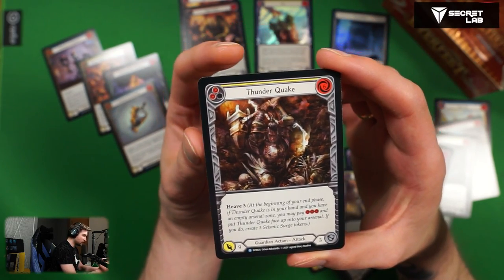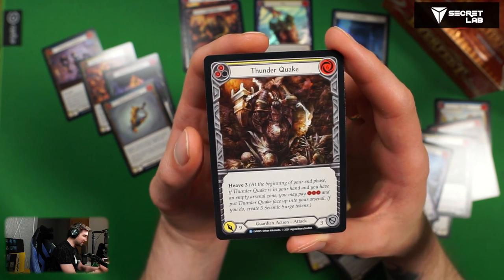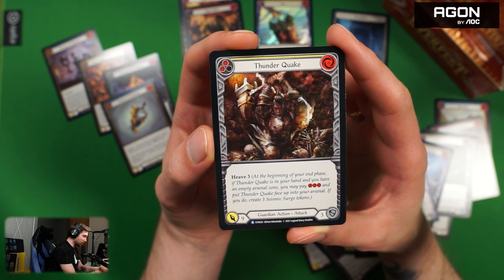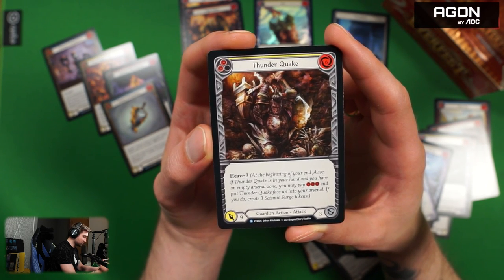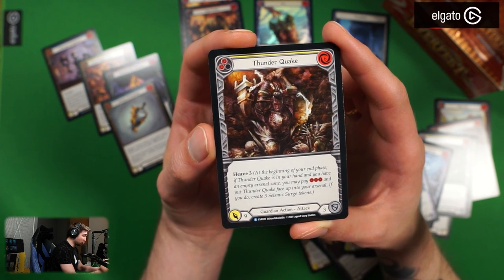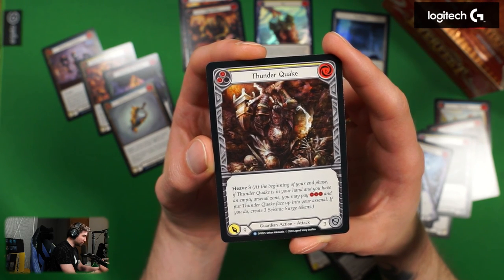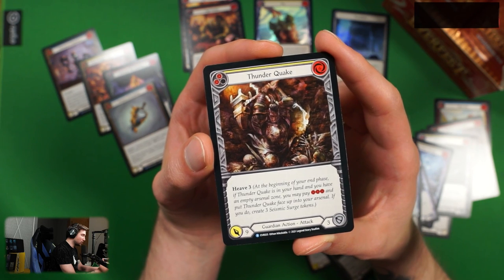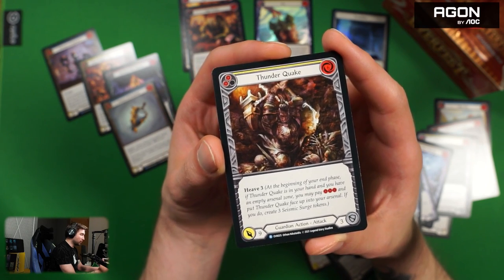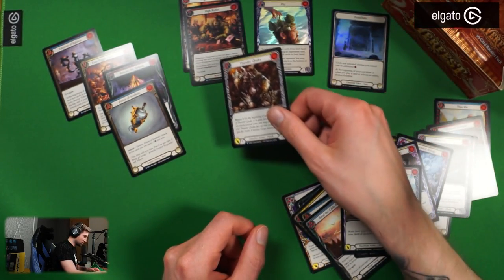Guardian action attack — Thunderquake, six cost, yellow. Interesting artwork. The keyword is Heave — Heave three. At the beginning of your end phase, if Thunderquake is in your hand and you have an empty arsenal zone, you may pay three and put Thunderquake face up into your arsenal. If you do, create three Seismic Search tokens. So this essentially creates Seismic Search tokens for different cards. Not an expert, but an interesting card — something new.